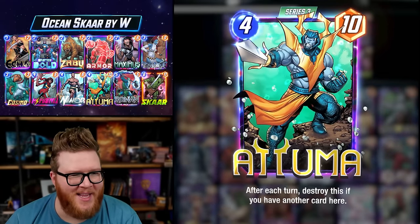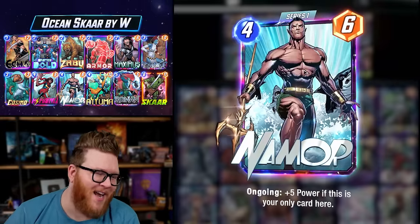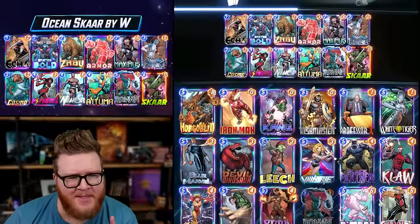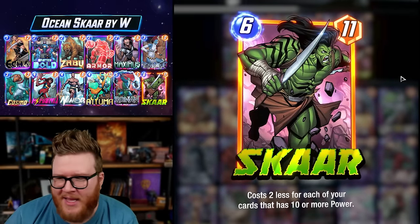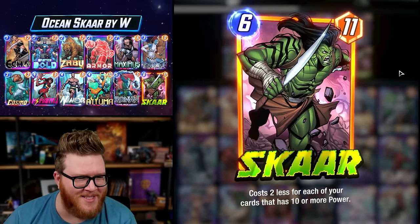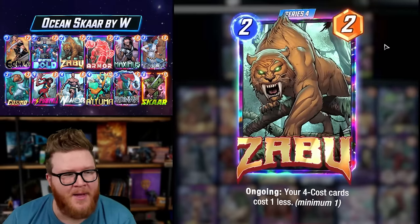I'm always looking for an excuse to play an Ocean Man deck with cards like Atuma and Namor. Usually we'd have an Orca in here but today we've got Scar in his place as an honorary Ocean Man member, because Scar is really nice with Namor and Atuma, especially if you've got a Zabu in the mix.